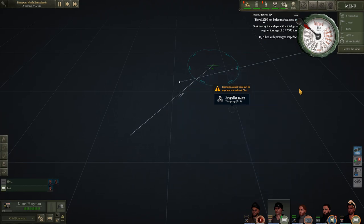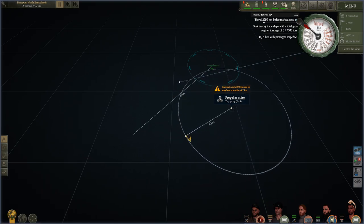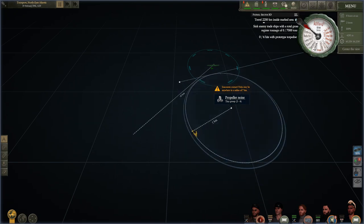Much like we've run into in previous episodes, we have an inaccurate contact. This target may be anywhere within a seven kilometer radius. I'm going to go ahead and get an idea of what we're looking at. Seven kilometers - that's not terrible. Honestly, we should easily be able to find our target. We'll adjust course to cut into the circle slightly and hopefully make it a little easier on ourselves.